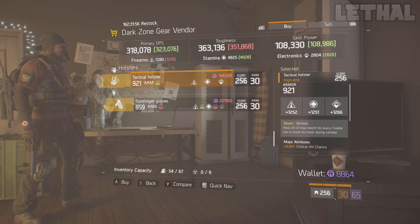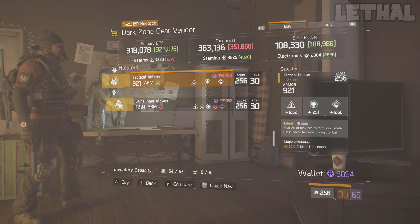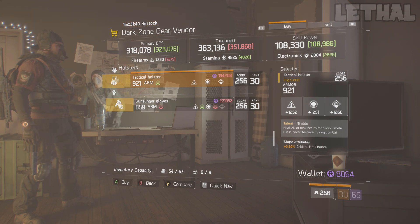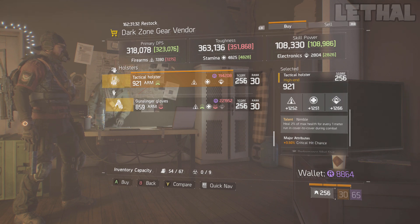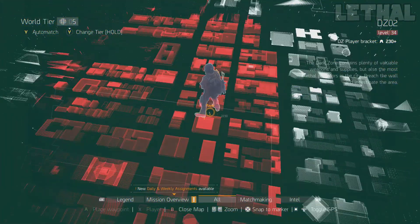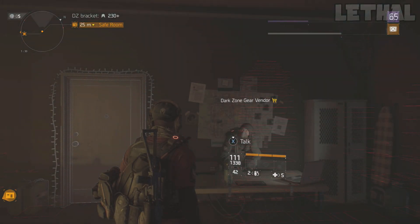The last item you have to check out is this Nimble holster — probably the best one I've seen in a very long time. It comes with 1252 firearms, 1251 stamina, and 1266 electronics, so overall the stats are outstanding. For the major attribute it comes with 3.50% critical hit chance, which I'd recommend rerolling to health — and this will be a god roll Nimble holster. I'd really recommend buying both the Specialized backpack and this Nimble holster; they're located in the DZ02 safe house on your map.